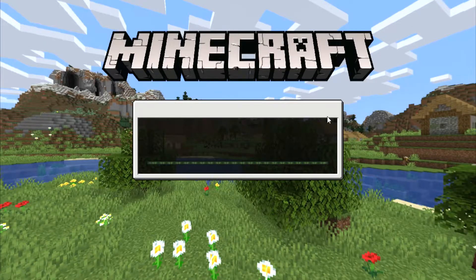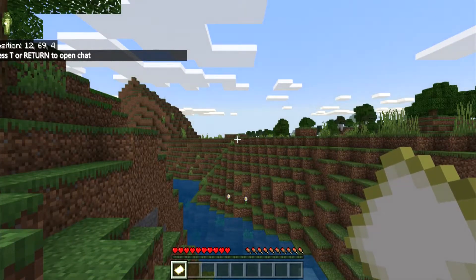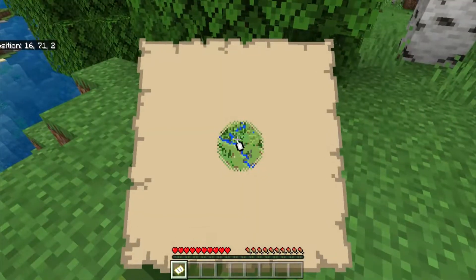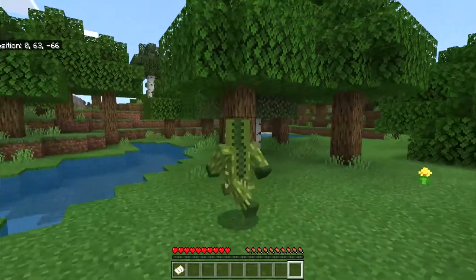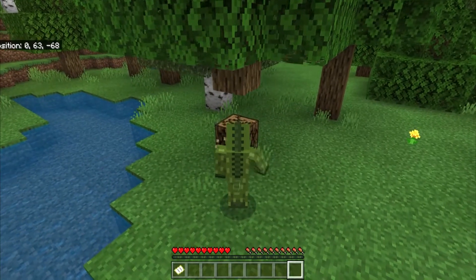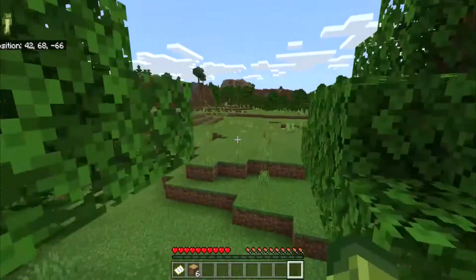I booted up the world and loading into it, it looks pretty decent to start with. We're in a grassy field area with a few hills and water, and the starter map shows we're in the direct middle. First thing we need to do is grab some wood, so I went over to a tree and grabbed a whole tree with my fist. It takes a bit of time but it's better than not progressing.